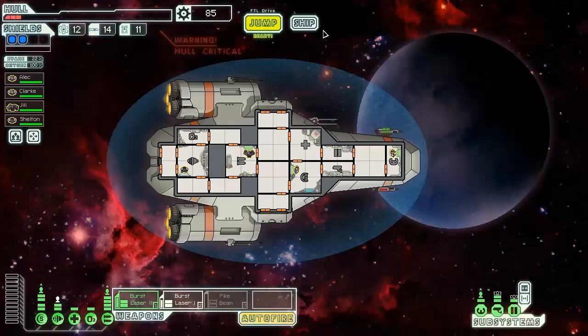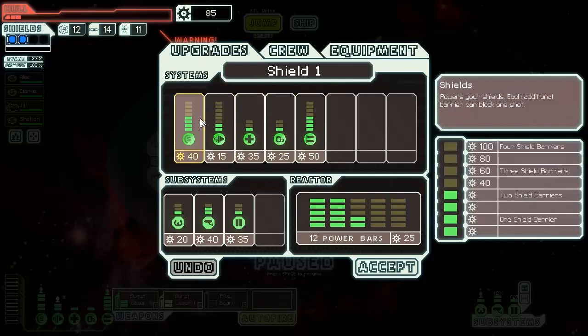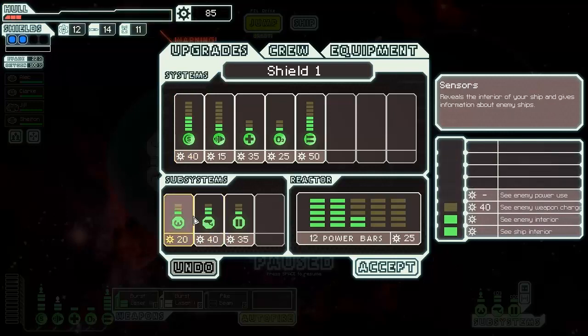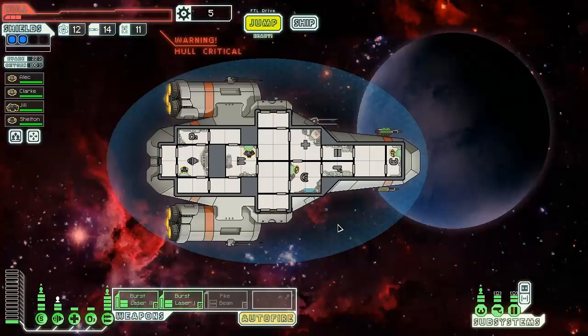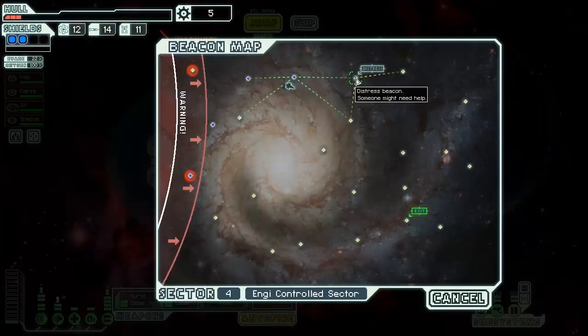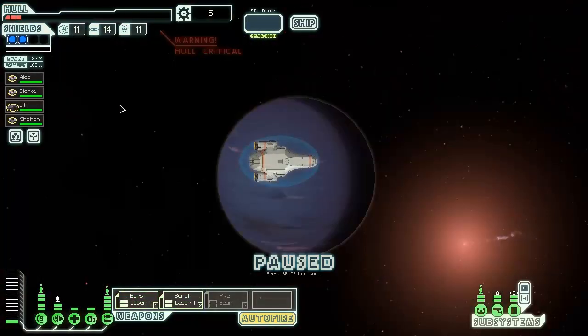Another distress — oh my god, so many people are in distress. We might want another shield. We could buy another power bar for later — yeah, we're gonna do that. Once we finally get to a store, we won't be able to help another distress beacon. If we get hit three times, we're done.